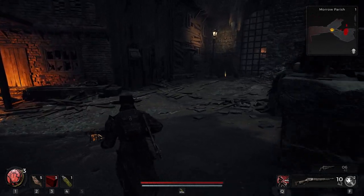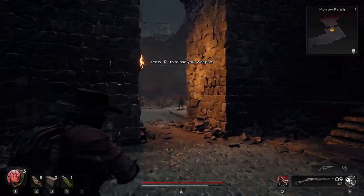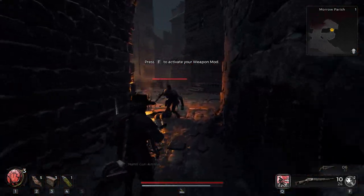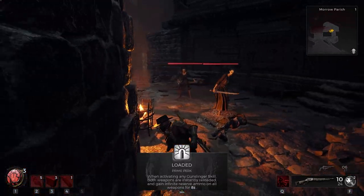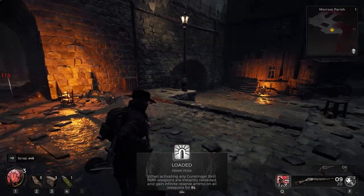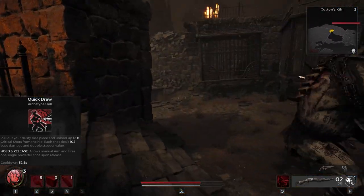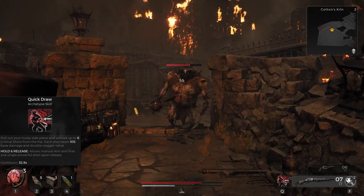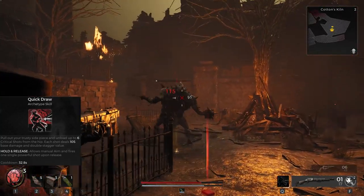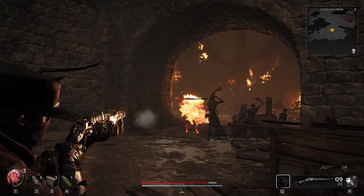We have saved the literal best for last — Gunslinger, S+ tier all the way. The 1806 rifle starting gun is insane even into end game — you get 10 shots that can pretty much one-shot the majority of things you find, especially with a weak spot hit. That's 10 potential one-shots versus many other guns with seven or fewer. Prime perk: when activating any Gunslinger skill, both weapons are instantly reloaded and gain infinite reserve ammo on all weapons for 8 seconds. Your first skill, Quick Draw, pulls out your side piece for up to six critical shots from the hip, each dealing 105 base damage and doubling stagger value — or hold it to channel into one big shot for substantial burst damage on a boss.